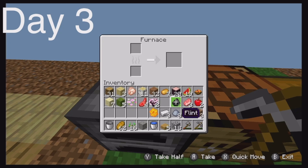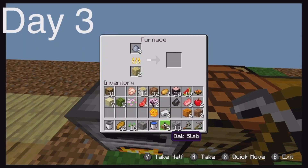Where is the clay — here we go. Let me put some birch in there. I should have put the slabs in there.